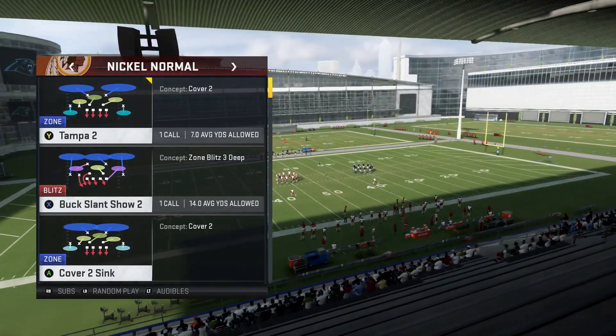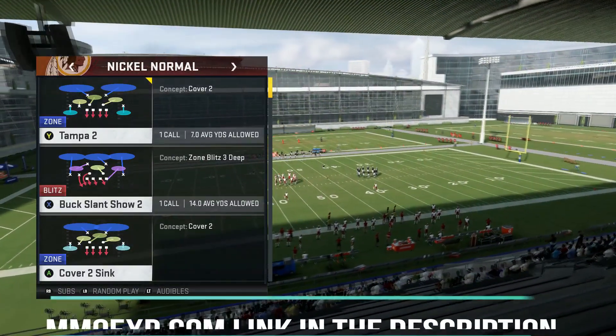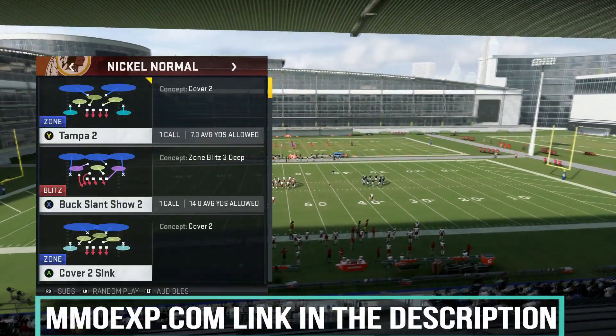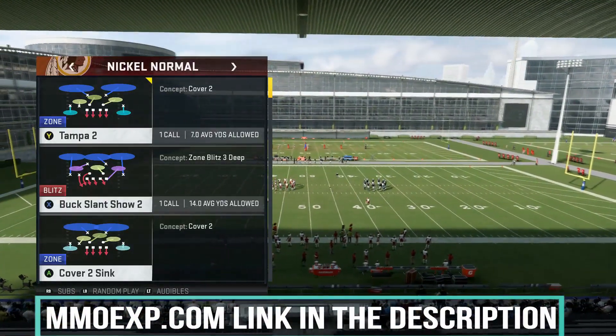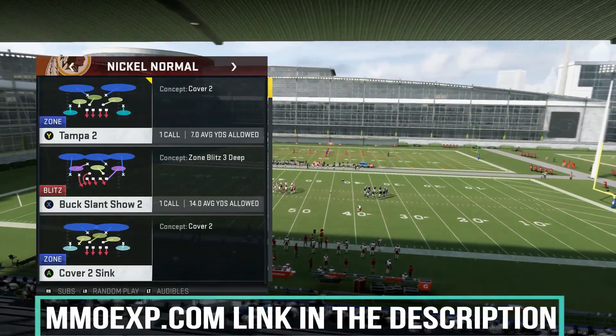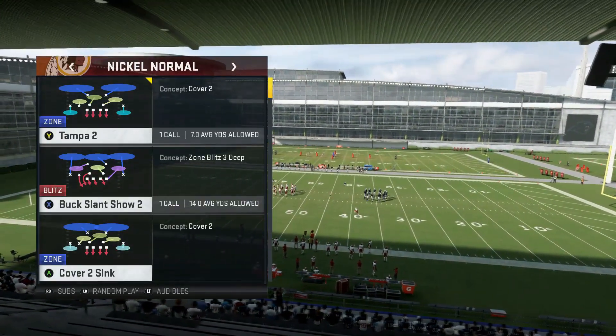Just want to let you guys know, if you go to MMOXP.com right now, you can get your MUT coins ordered and delivered within the next 10 minutes. They're fully loaded on PS4 and Xbox, and they also offer the cheapest coins on the market. Check that out — link in the description below.